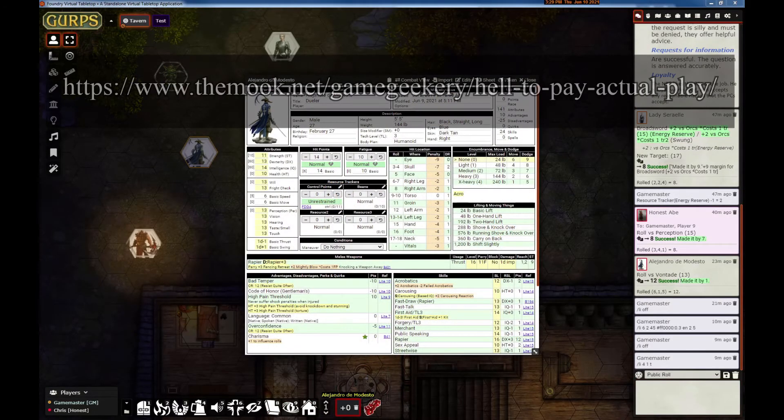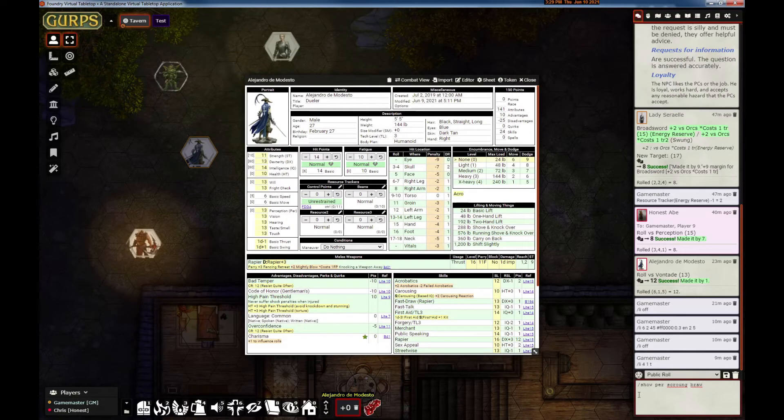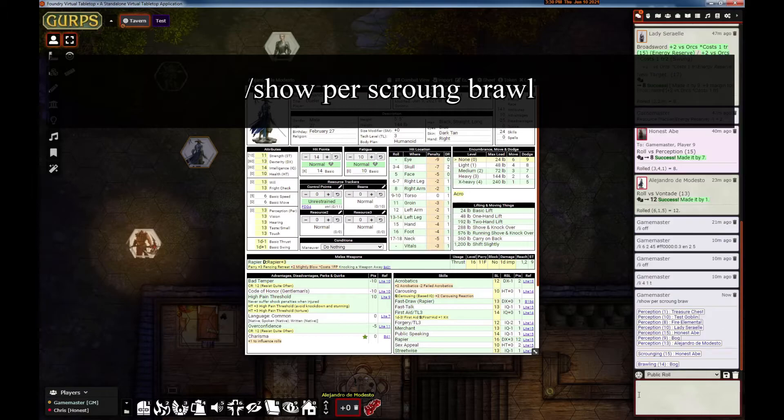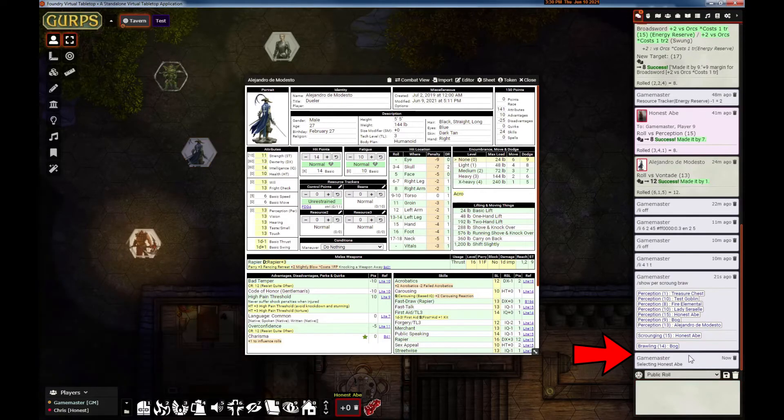This next feature came to me while watching Mook's run-through of the 'Hell to Play' adventure. One of the players asked, 'Hey, who has the best sneak?' So I built the show chat command. This is only available to GMs — you can type in any attribute or partial skill name and it will search through all of the tokens in the current scene and show you those attributes and whether they have the skill. For example, this is showing all perceptions. Only Honest Abe has scrounging and only Bog has brawling. Interestingly, the treasure chest has a perception of one. These are active buttons, so if I want to roll Honest Abe's scrounging I could just click the button.